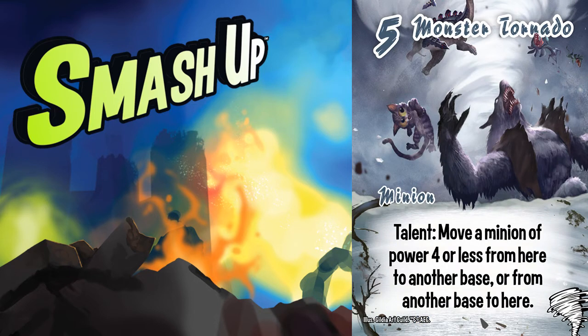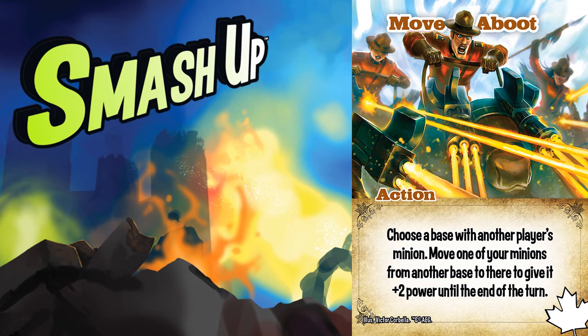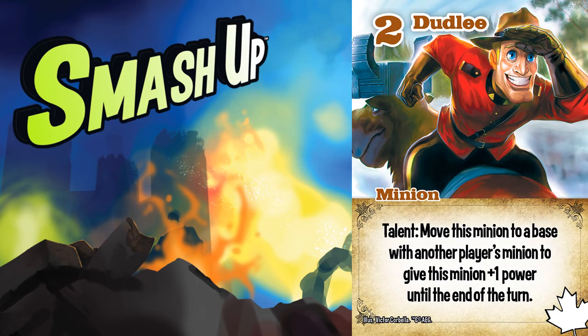The Monster Tornado can easily move a Dudley so that it can be moved back. Twister can kick a Dudley off, only to have Dudley move itself back on. You can use Dudley to move to a base, use Twister to kick it off — that's still three power — then use Mover Boot to move it back for another two power, then trigger any Northern Movers. Or, you can use Twister to kick a minion off a base and then have Dudley follow it. There are so many options between combining your minions that I love having the chance to decide how I want to manipulate the game state best.